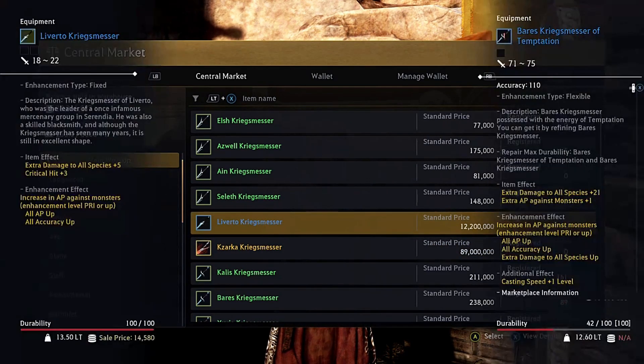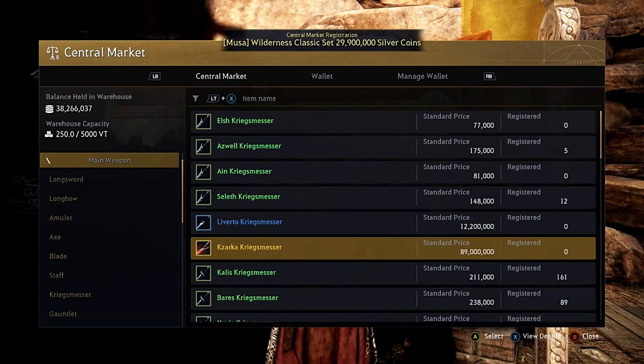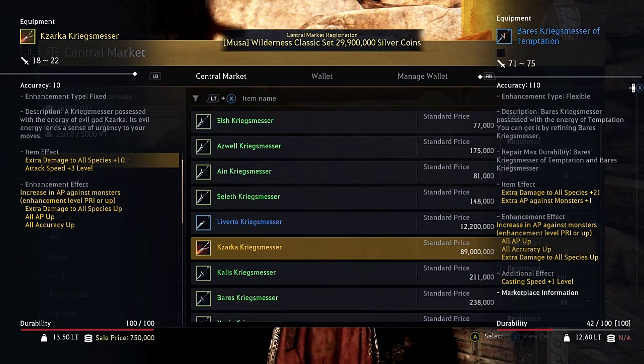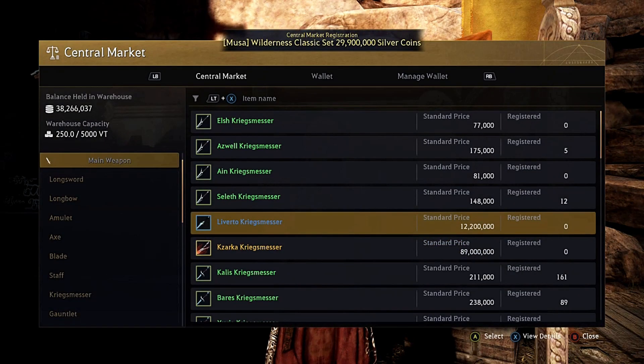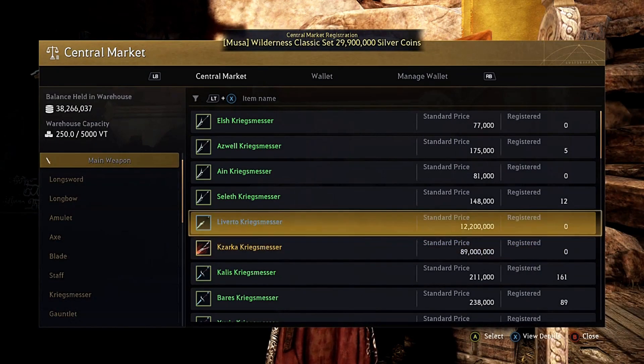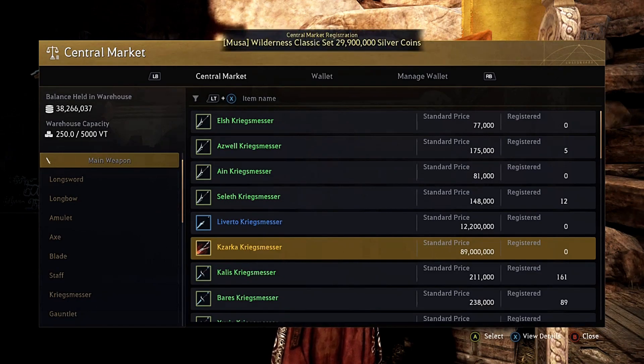The Liverto is the second most viable weapon after the Kazarka. It gives extra damage to all species plus five and critical hit plus three. Both weapons are beasts in PvP and PvE. These are the only weapons on the Xbox version of Black Desert Online that you want to aim for. Liverto is a solid second best — stay with it if you feel you can't obtain a Kazarka, but get the Kazarka as soon as you have the option.